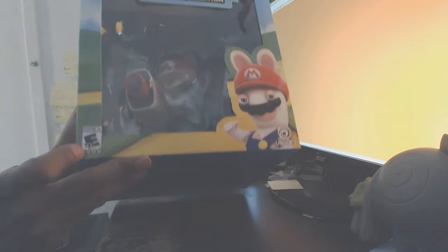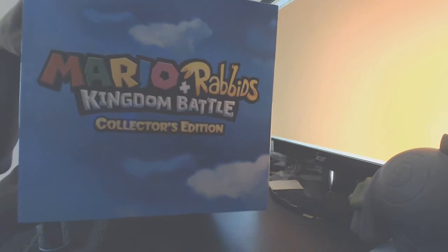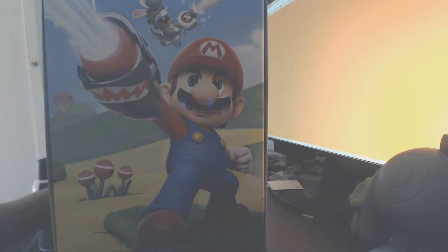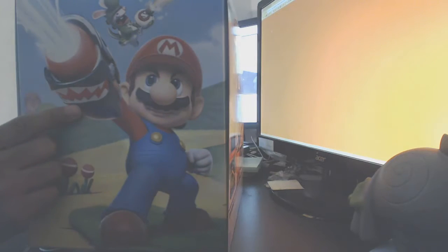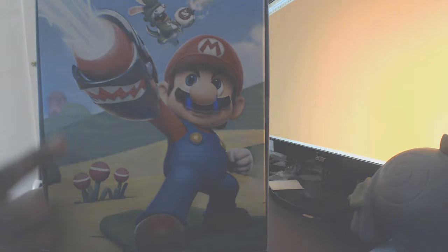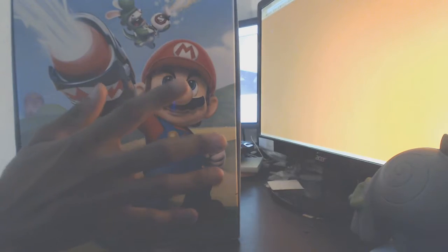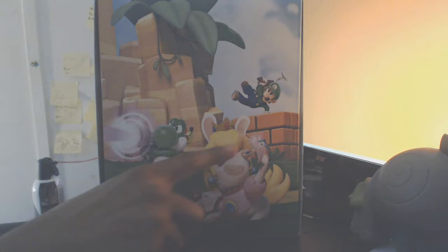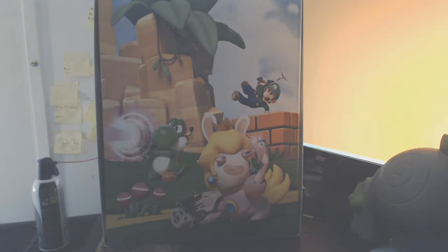It's rated E10, which we'll get to when we get to the back. On the top it just says Mario Plus Rabbids Kingdom Battle Colors Edition. On this side we have Mario shooting his trademark bullet bill laser gun, and that's a Rabbids dressed as Yoshi. And on this side — cosplay — we have a regular Yoshi shooting his trademark gun, Luigi, and a Rabbids cosplaying as Peach taking a selfie. That bothers me. It's fine.